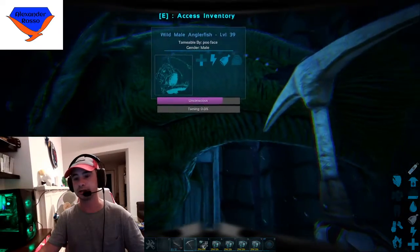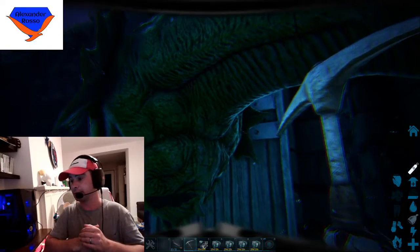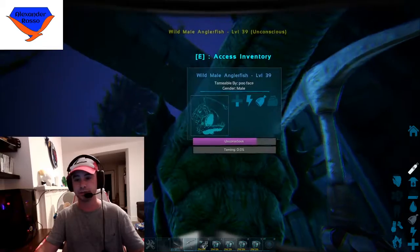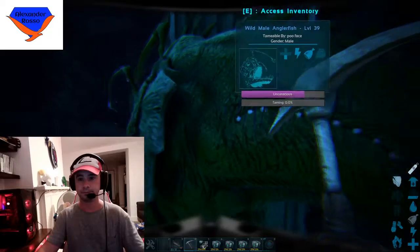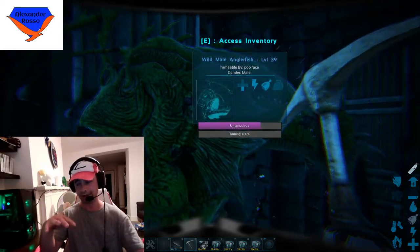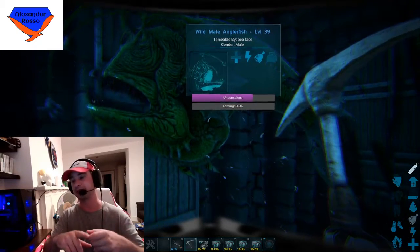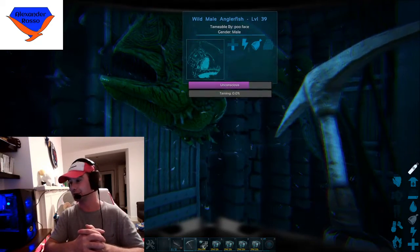Now, you'll see with this guy his torpor rate is quite high, so he wakes up very quickly. So you're going to want to bring narcotics with you, because you don't want him waking up while he's taming. I shouldn't have an issue with this one because I'm using regular kibble, and he is relatively low level. But I broke my golden rule of always being overprepared and forgot to bring narcotics. So do as I say, not as I do — always make sure you bring narcotics down with you.